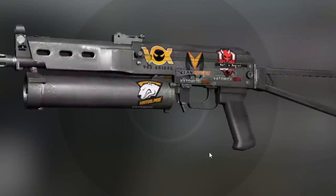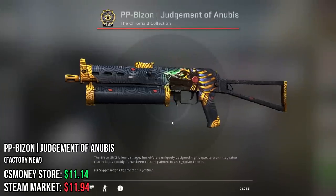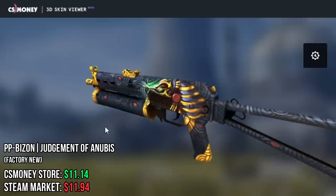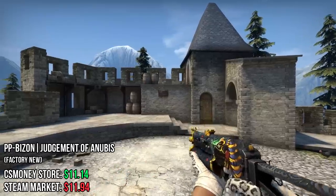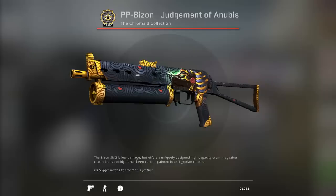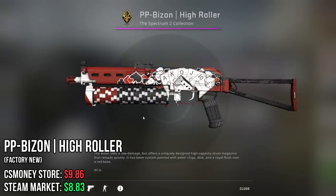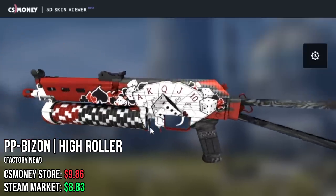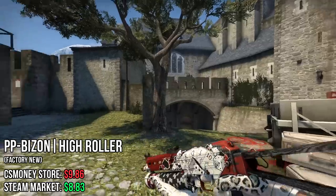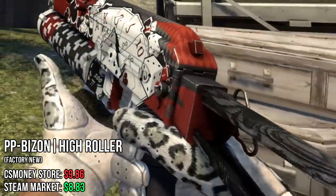Almost done with the SMGs, we're moving on to the PP Bizon. First one I chose is, of course, Judgment of Anubis — a red quality skin with a lot of color and detail, and I really love Egyptian themes. This was really an obvious choice for me. Next one, because I lose a lot of money on cases and trade-ups, we have the High Roller. You have gambling chips and cards and dice and all of these different symbols. If you've ever opened cases and lost money on it, I think this is probably the skin for you.